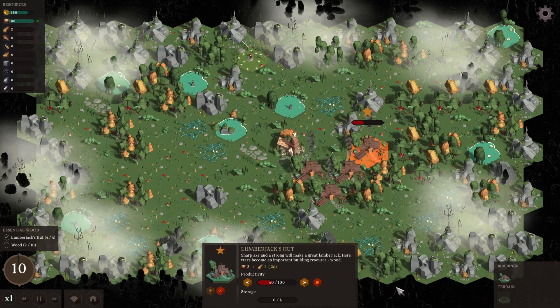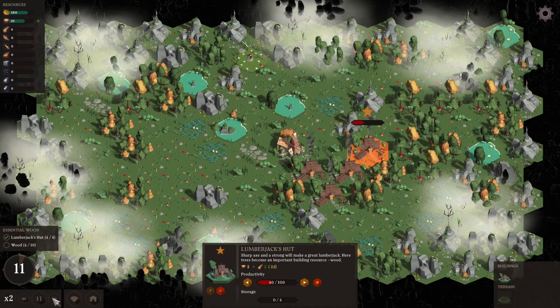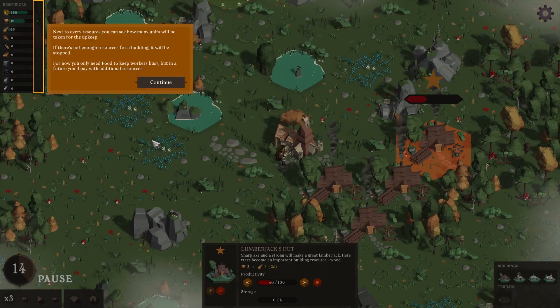Everybody should be doing their job. We need eight more lumber - let's just pass time until we get all that wood. Now we could build a windmill. You have a good source of wood and your people need to eat fish. You have to build a fisherman's hut, but people can't eat raw fish - it should be cooked in the kitchen. Food is the most important resource of a settlement. And that's day 14 - I thought it was hour 14.